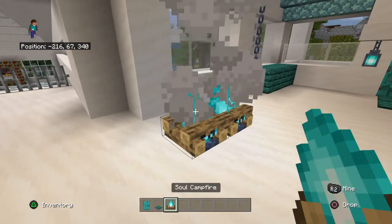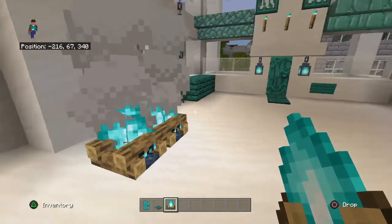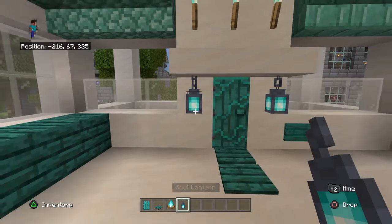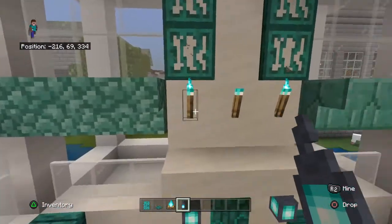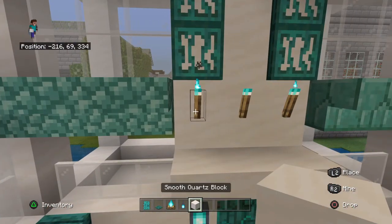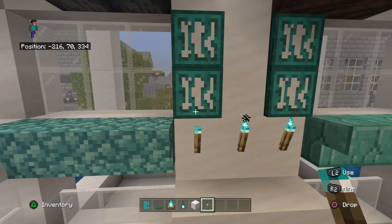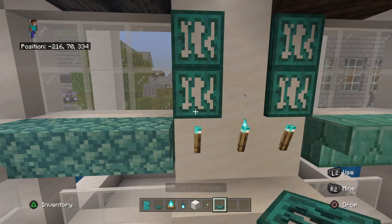Cool new blue fire which is called the soul campfire, these neat teal blue soul lanterns, and teal blue soul candles — I thought those were pretty neat. They're called soul torches. I was happy to find the warped trapdoor.